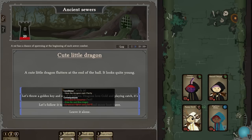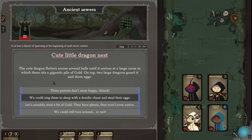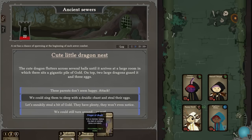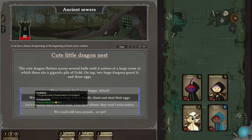A cute little dragon flutters at the end of the hall — looks quite young. Let's throw a golden key and see if it follows; dragons love gold and playing catch, it's a well-known fact. Let's follow it to its nest — we might find more loot there. The cute dragon arrives at a large room with a gigantic pile of gold; on top, two large dragons guard three eggs. These parents don't seem happy — boss battle, ancient dragon! We could steal a bit of gold — they have plenty, they won't even notice. 940 gold!